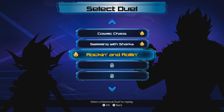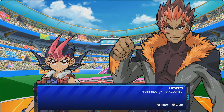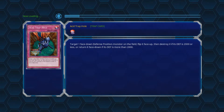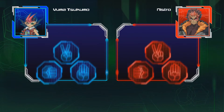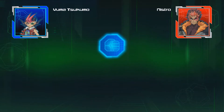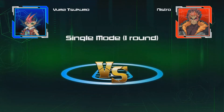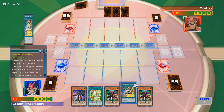Do you want to do one more duel while we're at it? Yuma - we're doing some more fighting, this time against Nistro. What cards have you got? Oh, you've got the champion cards, haven't you, Nistro. To be honest, Yuma's deck is actually not great. The Utopia archetype isn't brilliant and Yuma's cards are a mess.